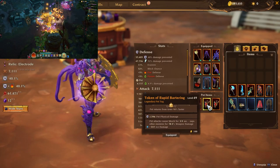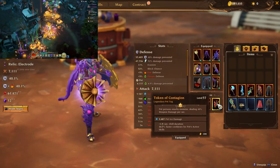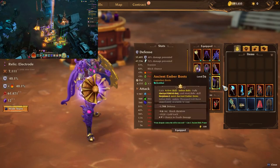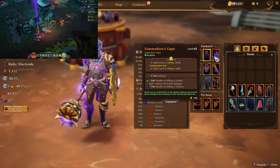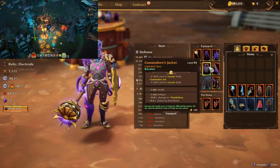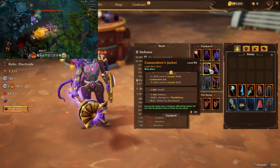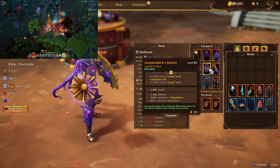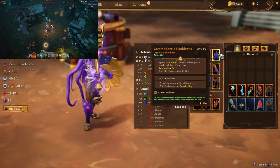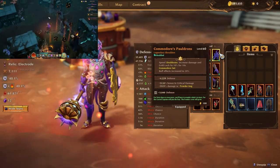For the pet slot you want the Draught Neckband, and also the Token of Rapid Bartering plus the token that gives extra chance on pet hit to reduce the cooldown of pet active skills. Now for stats: the top affixes for shoulders, chest, and legs would be damage to Plunder Bus or damage to Powder Keg. You could go damage to Broadside instead, but that's less optimal. On the shoulder, the secondary best stat is crit damage — so ideally defense at the top, crit damage, and damage to a good skill like Powder Keg or Plunder Bus, plus a socket.